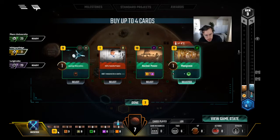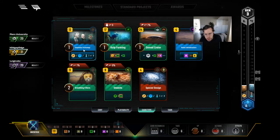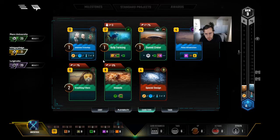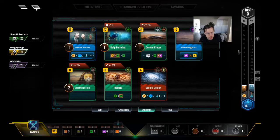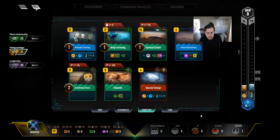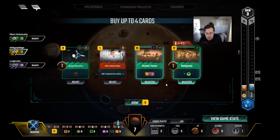That puts us at 20 cash, which means next gen we'll have 20 plus 21 — 41 cash. How much does this combo cost? 16 plus 17 is 33. So we'll be able to keep a few cards and play that combo if we do nothing right now and keep Mangrove. We could take Nuke Zone and Power — it's not a great card but we don't have power at the moment and it's a building tag. Technically we get the power back for cash with Power Infrastructure, and we have steel to spend. I would keep both of them.